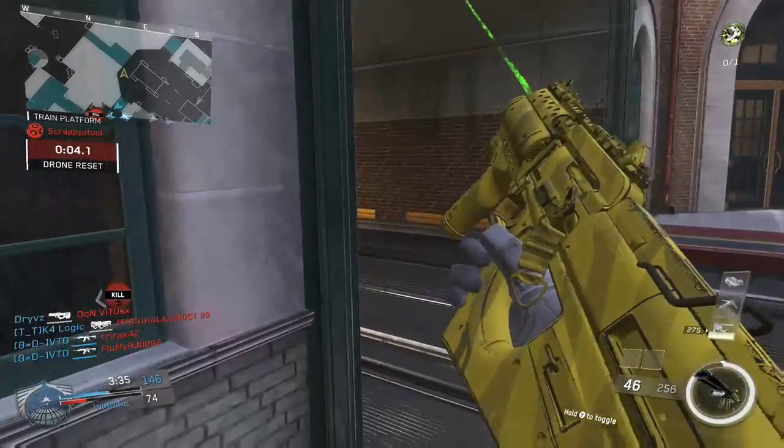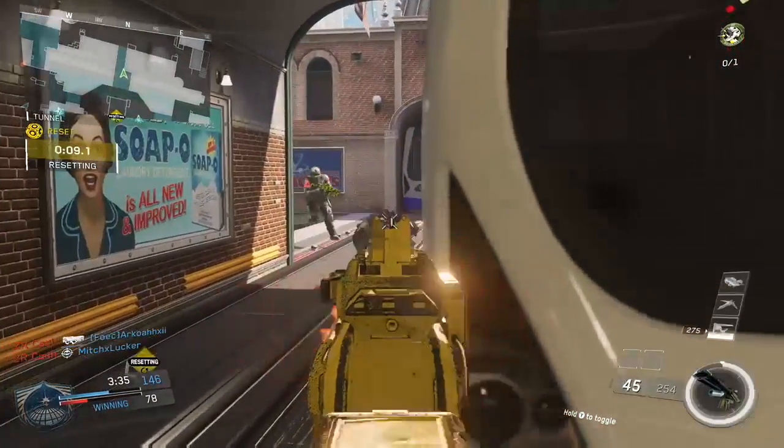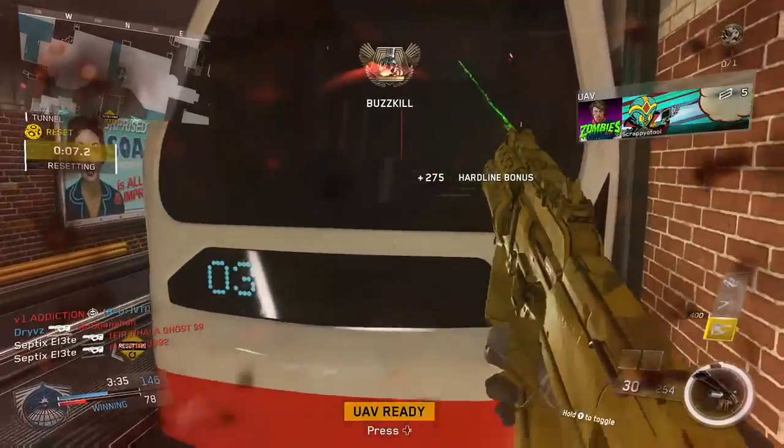And the secret ingredient is this gun right here — it is the Ripper. It came out of Call of Duty Ghosts originally, but in this game it's really, really good.